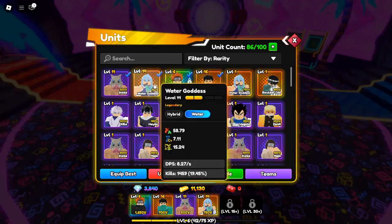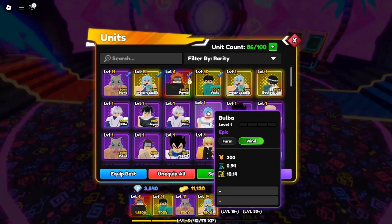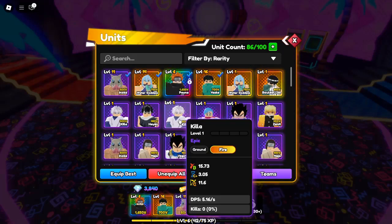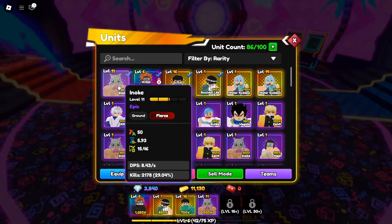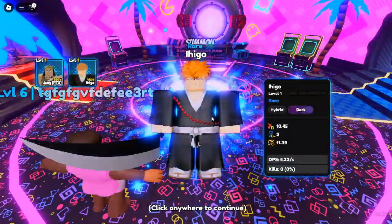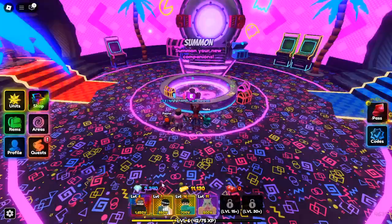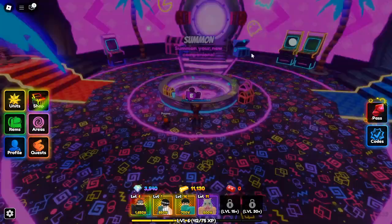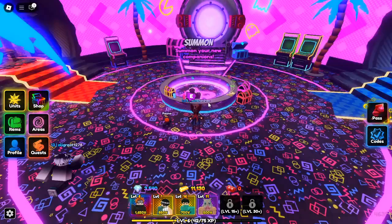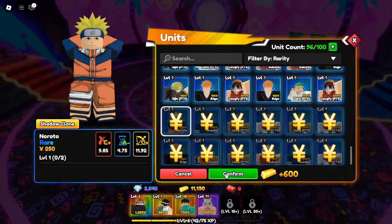Why Kaido, Dragon Emperor, is worth the grind. The Dragon Emperor is a full AoE (area of effect) unit, making him a must-have on your team. His incredible attack range and damage output can turn the tide of any battle, helping you take down hordes of enemies effortlessly. However, Kaido's sheer strength comes with a price — his infamously low drop rate of 0.75%. If you've struggled to get Android 21, brace yourself. Kaido requires even more determination. But once you unlock him, he'll become an irreplaceable member of your team.